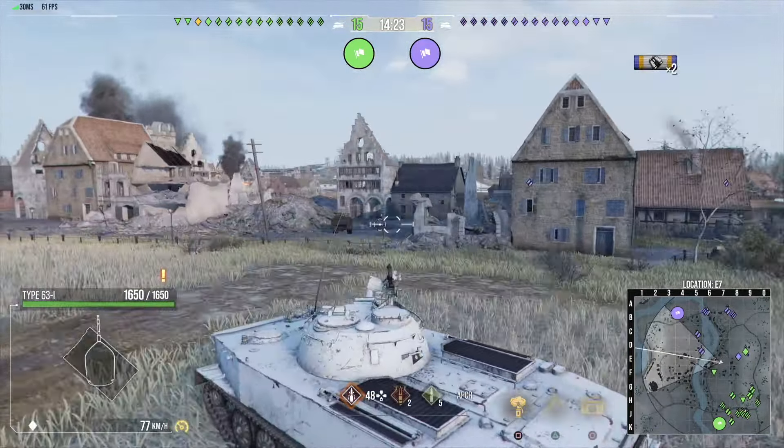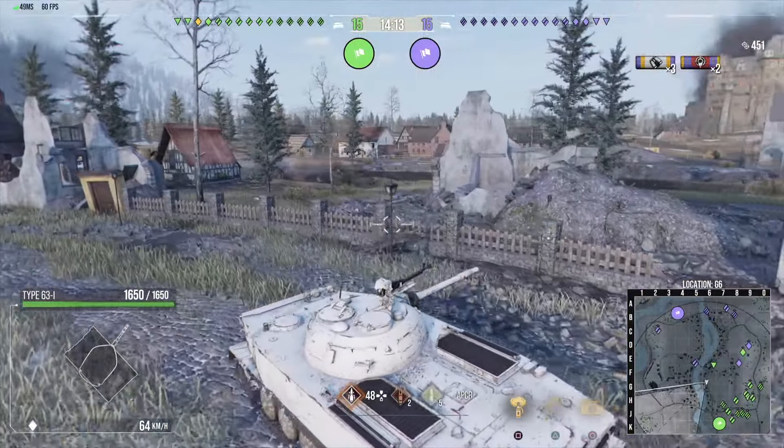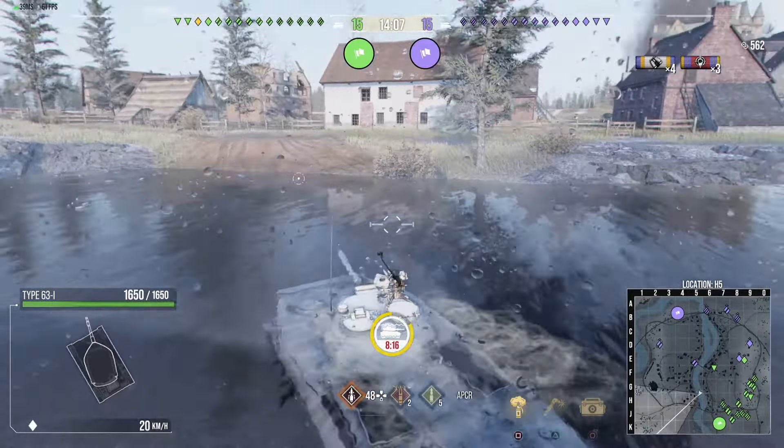The reason I like it better is because it actually does more damage — 220 damage per shot, which feels really nice. Also, this tank is faster, going at 74 top speed with 28.99 horsepower per ton. And as you can see, the boat does not float.